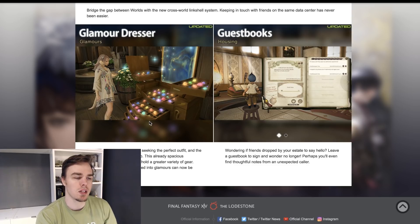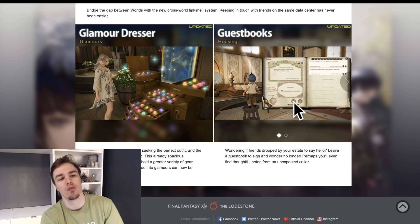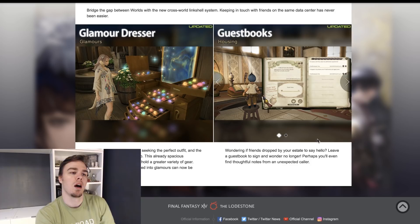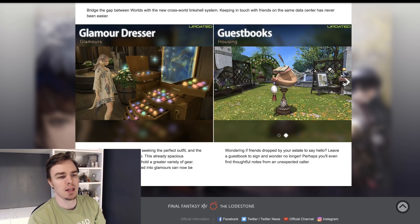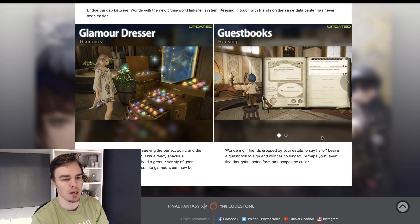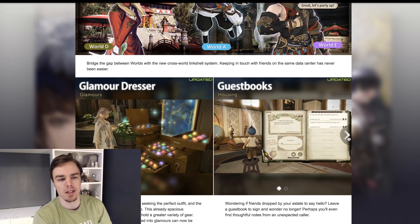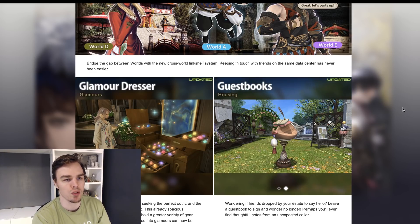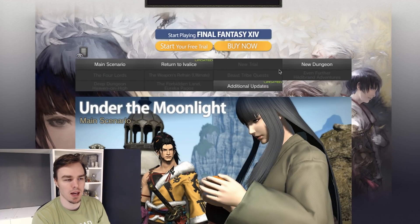The glamour dresser is going to be holding a greater variety of gear, and clothing turned into glamours can now be returned to their original form — we knew that would be a thing. Guest book housing is what they did tell us about in the live letter, but it's nice to get a feel for what this item is going to look like. You can see some screenshots here — somebody can stop by, say hello, leave a message for you like 'love the new decorations.' So that has all been updated here on this site.